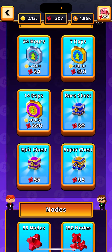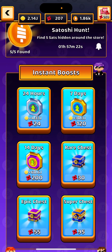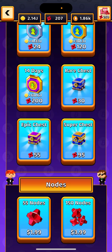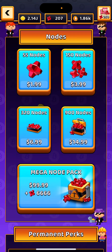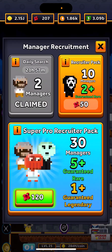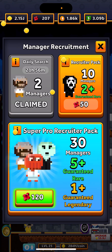For beginning buys with the red nodes, I would say at first start focusing on chests. You need to get your managers or your coins going. Once you get a couple of coins upgraded, go ahead and switch over to managers. Doing 50 a few times would be beneficial, but if you've noticed that you've gained a lot of nodes, go ahead and save up for the 120 to get that guaranteed legendary.